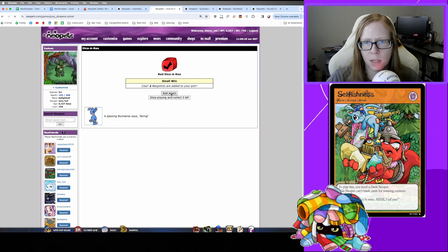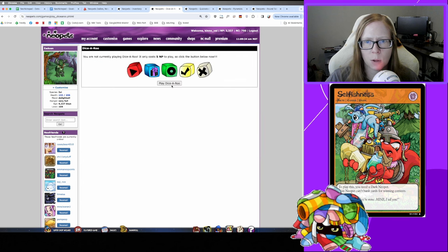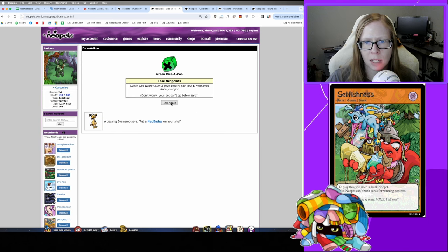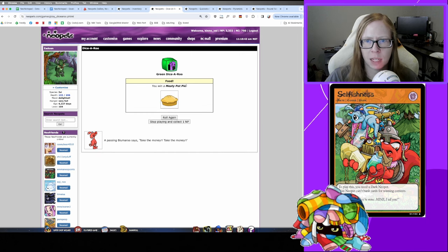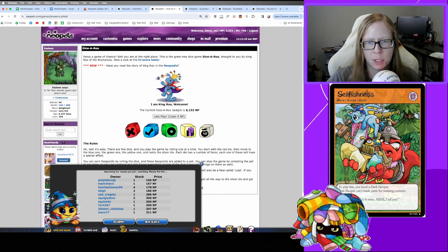Dice-A-Roo is one of those clicky games you mindlessly click through — it's fun to do while watching YouTube. You can also get lottery tickets from it, which is a passive way to try for the Neopets lottery avatar. I played until I got a food item — a meaty pot pie, which is good to save for Employment Agency. They're going for relatively cheap, so my preference is to hoard it for when I feel like playing Employment Agency.